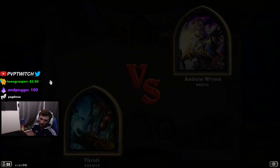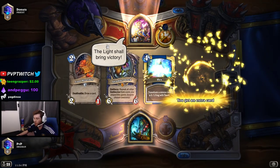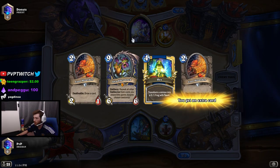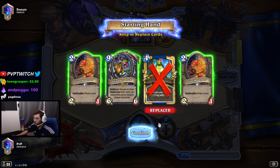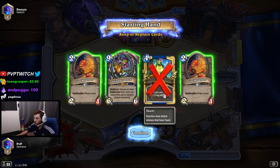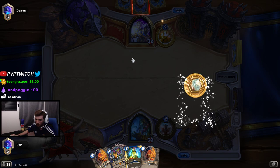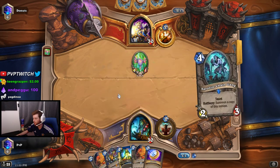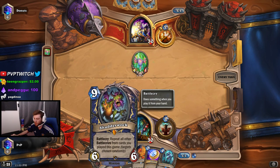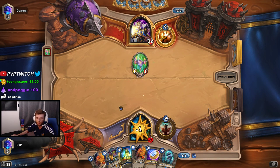I'm playing this deck called Shutter Walk OTK — the new ridiculously OP deck in the game currently. The most important piece is Shutter Walk, because it repeats all battle cries from cards you played this game. What you do is play four different battle cries and then play Shutter Walk.